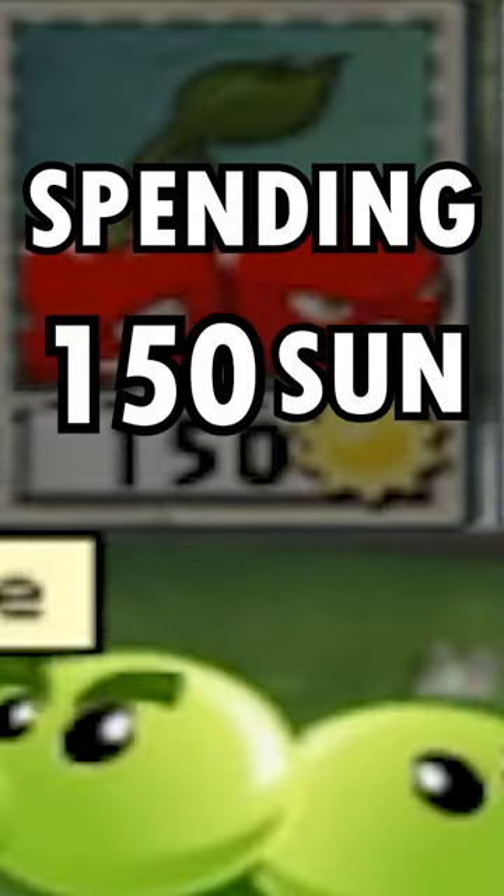In Plants vs. Zombies 1, the difficulty is mostly in keeping up with the zombie horde, building more and more defense to compensate for stronger and stronger zombies. This isn't true in the sequel, but it's a very important factor of the first game, so spending 150 sun is often quite wasteful.